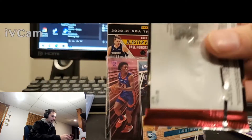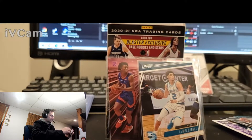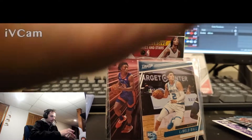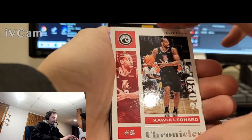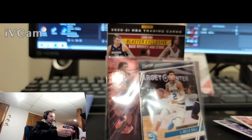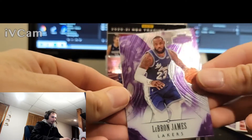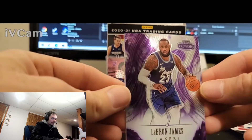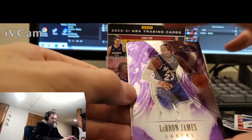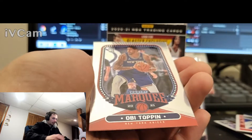All right, last one in the pack. This is a Chrome one, I can feel it. Let's get a hitter. Sadiq Bey. What's on the Playbook? Kalai — Rookies and Stars. Steph Curry. Oh, LeBron James — on the Honors. That was a nice one. I do have a nice LeBron that's on Chrome. I'm sure that's worth at least a $5 card. Marquee Obi Toppin.